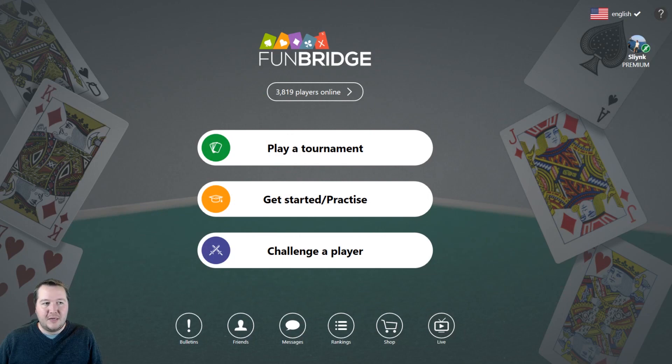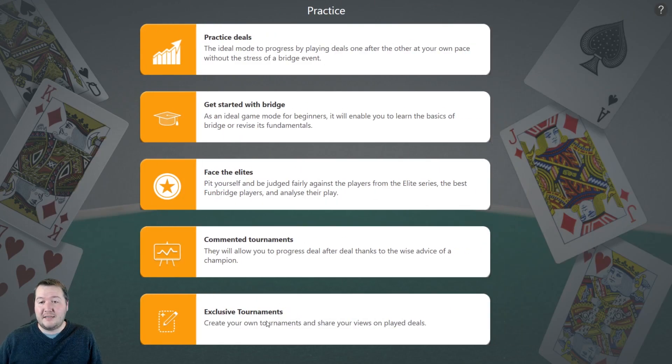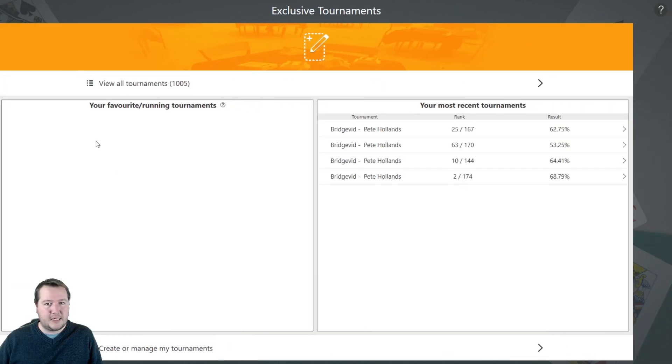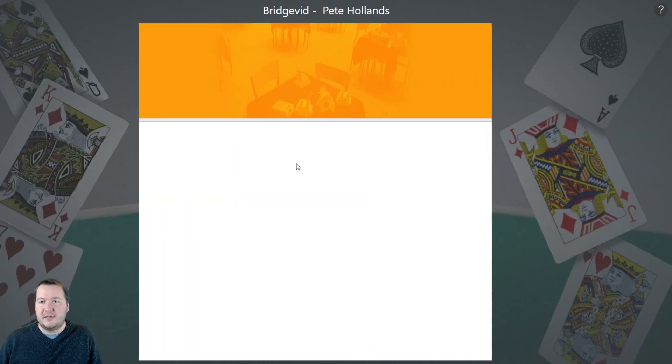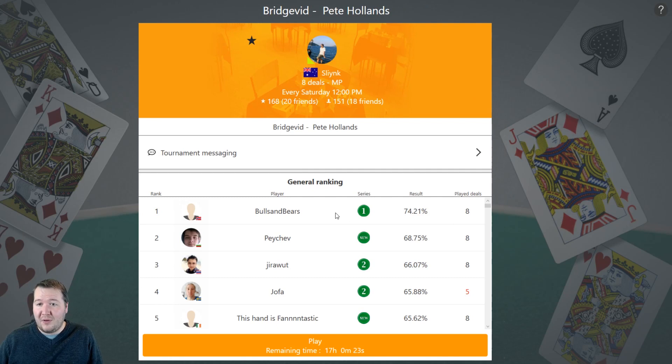G'day! It's Pete here and I'm back for another Funbridge tournament. Let's go win some bridge, let's get straight into it. When you're in Funbridge, all you have to do is click 'Get Started / Practice Exclusive Tournaments' and then you'll see it here if you've played it before, otherwise view all tournaments and search for Bridgevid or Pete Hollands. We've had 150 people playing and the winner so far is Bulls and Bears, second place Pechev, and third place Girawit. Well done to all of you.